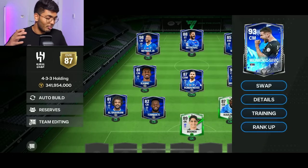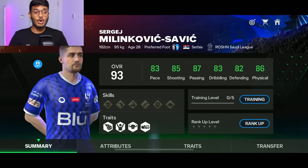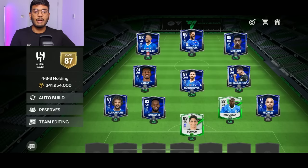This is the full team of Al Hilal. Not gonna lie, it looks great. Let me change the formation to 4-3-3 holding with the CDM — we're at 87 OVR. Let me show you the stats of Milinkovic-Savic: he's like a real Hilal rivals edition card. Five-star skill moves, four-star weak foot — crazy good card. This is our team. Now let's go ahead to the other account and make the full Al Nasser team.